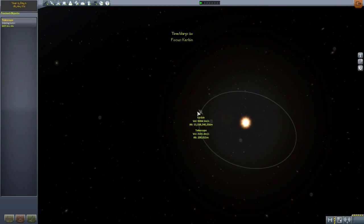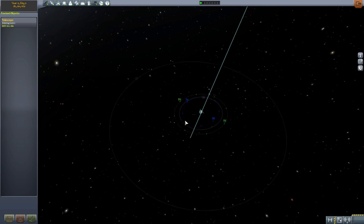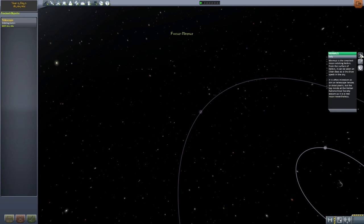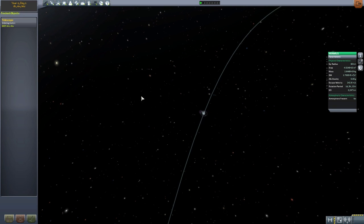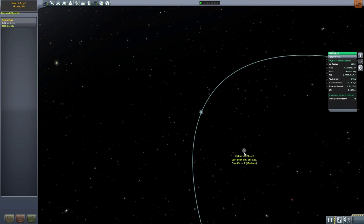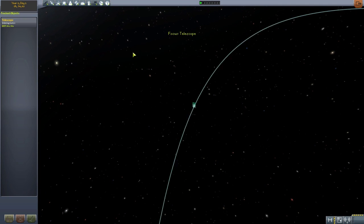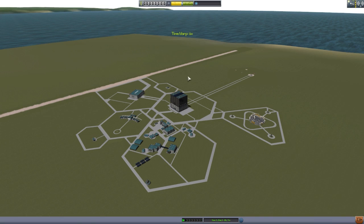Now if we go back to the tracking station and zoom in, we now have Minmus — we actually know about it now and we can see the information on it. And something I didn't show off earlier: you don't even have the information on other celestial bodies until you actually discover them. You'll see it's still just classified as an unknown object, untracked, which is quite cool. I do like that it even blocks out the information.